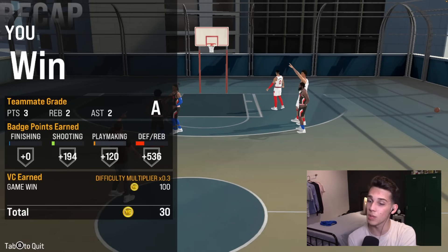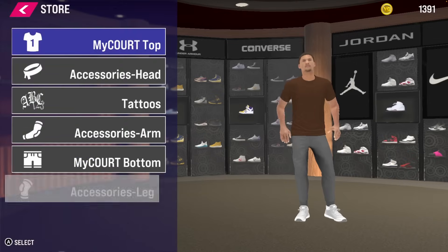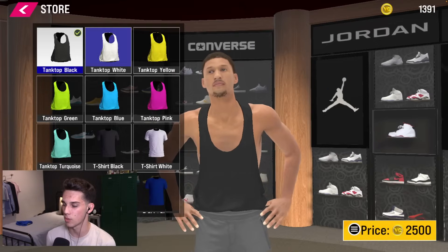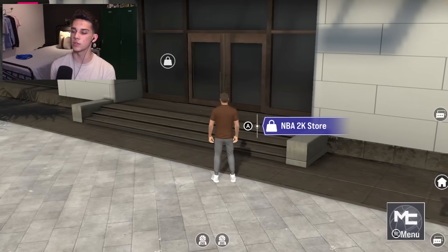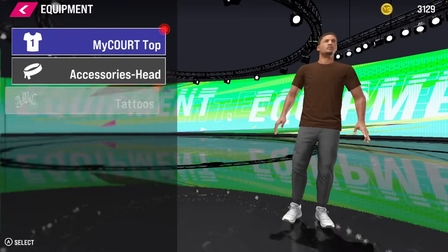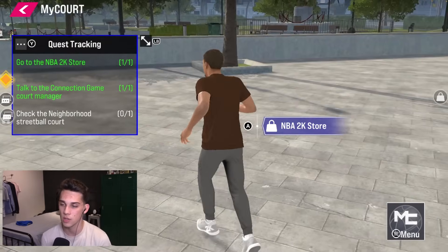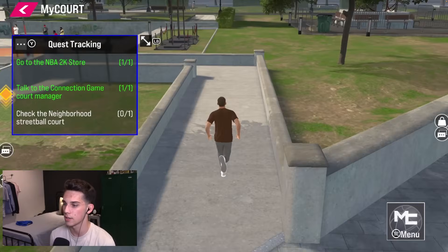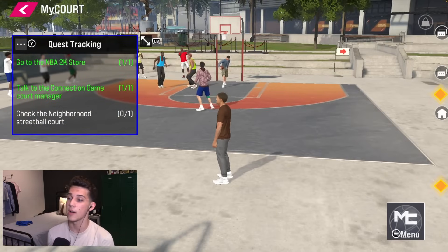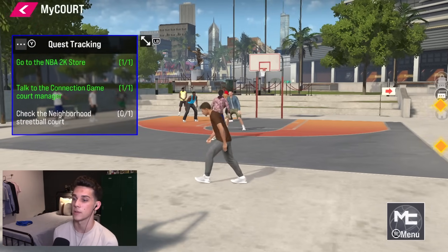We get points just for playing at the park — finishing, shooting, playmaking, and defensive badge went up. We didn't get a crazy amount of VC. In the NBA 2K store, instead of just being in a menu changing your stuff, you can actually go to a physical store. The way you equip things is by going to My Player and then Equipment. They have endorsements again so you can get stuff for your player. In the neighborhood right now, those aren't real people — they are bots, just so everybody knows.